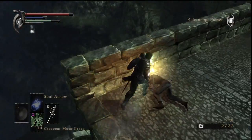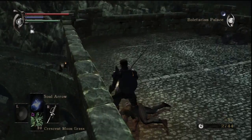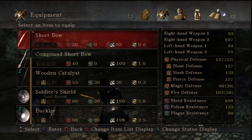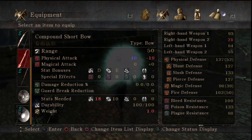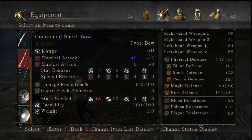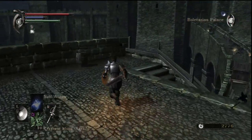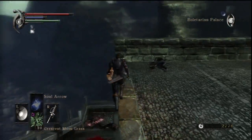Oh you just went flying! Compound short bow — the compound bows have less range but deal more damage, though they need more strength. I'm not gonna be able to use that just yet — I also have the compound longbow.